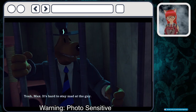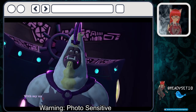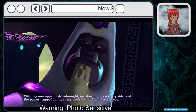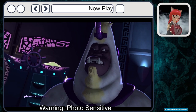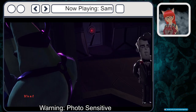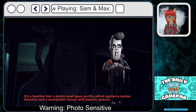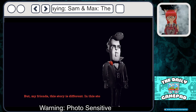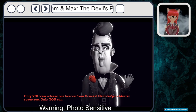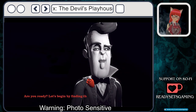Witness Sam and Max — with my unstoppable dreadnought, my sheep and queen at my side, and the power trapped in the fuzzy one's brain — I will destroy your pitiful planet and then dominate the entire galaxy! It's a familiar tale: a power-mad space gorilla pitted against a canine detective and a sociopathic bunny with psychic powers. But my friends, this story is different — in this story, you are in control. Only you can release our heroes from General Skunkape's bizarre clutches. Only you can guide them in their quest to bring the villain to space justice. Are you ready? Let's begin by finding the proper tool.